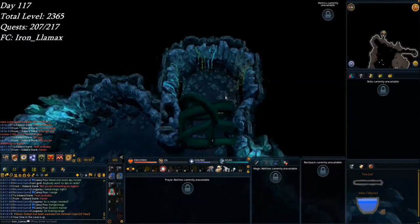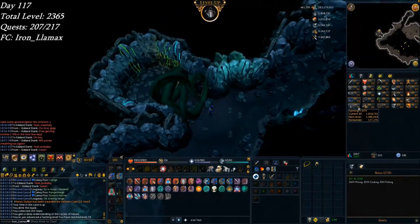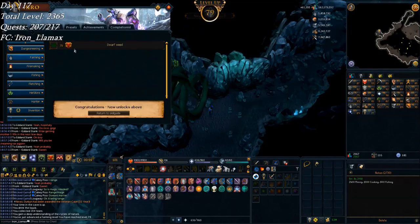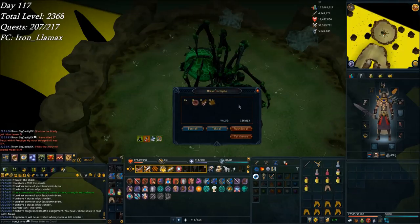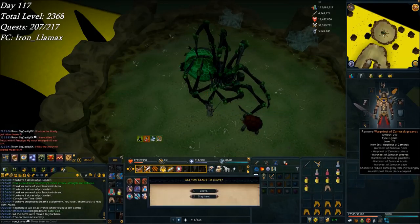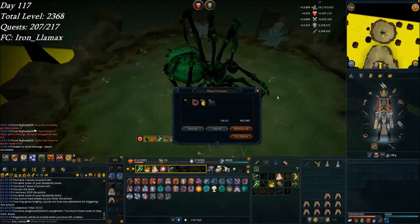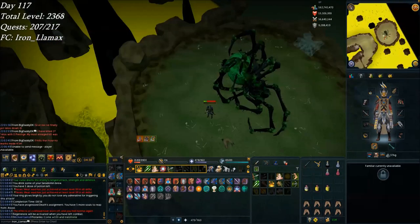Doing Tears of Guthix again because it was just the weekly reset — and I believe that's the first time I broke 200 tiers. So 61k farming XP, and there's level 79 farming. Means I can farm dwarf weed now. Getting close to 80, which would put me just around 80 all stats. Just in case I get something crazy. I don't pet chance? No, I don't pet chance.